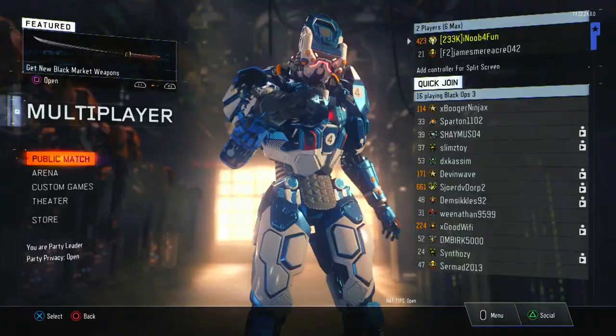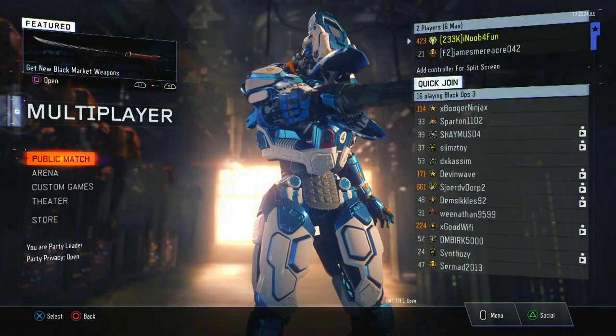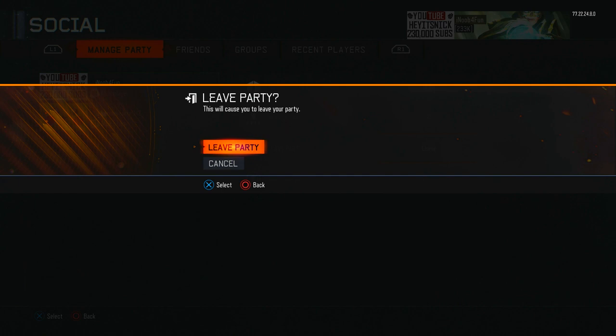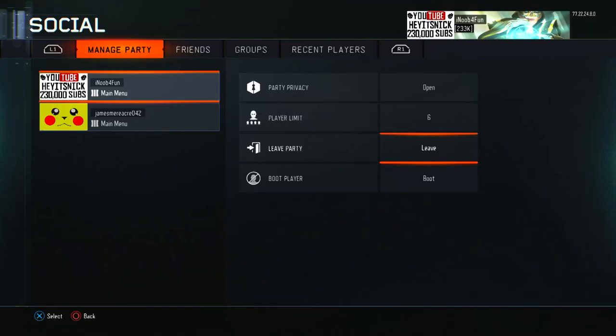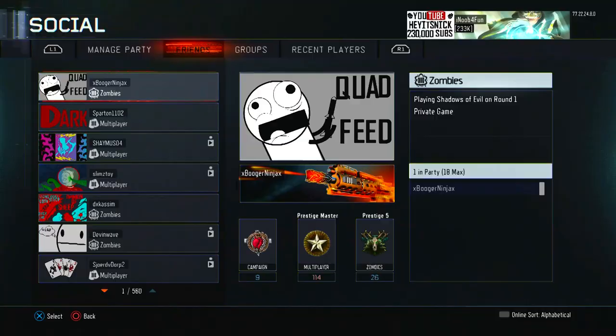You need your friend to join the lobby with you again afterwards, or else it won't work. Once you join the game, get your friend to join you. Then you actually have to leave the party — I forgot about that step. Set the party max to one and put it to closed.